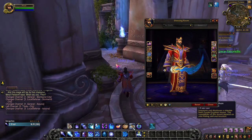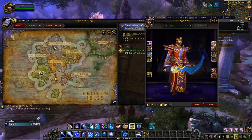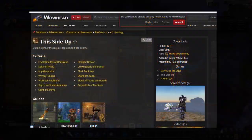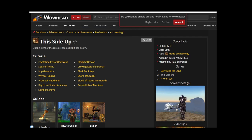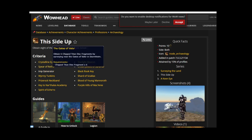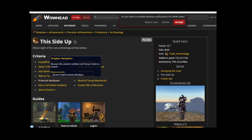The blue tint is not unlocked as easily as the rest unfortunately, and requires you to complete the archaeology achievement This Side Up. The achievement asks you to complete eight rare archaeology projects in the Broken Isles. These projects are on a two-week rotation, so they can take a while — be careful not to miss one. You pick up the quests for the projects at your archaeology trainer in Dalaran.